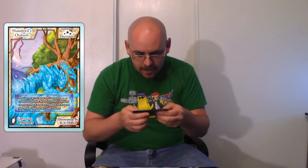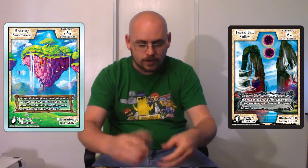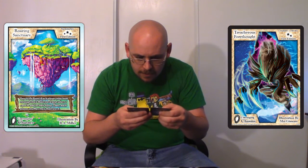We've got these booster packs open. Let's see what cards we're going to get out of this. It looks like we've got a rare — hey, Shardfield's Onrush! Now I've got more than one. This one is an uncommon Holographic Portalfall Valley. A rare Roaring Sanctuary. Pretty cool.